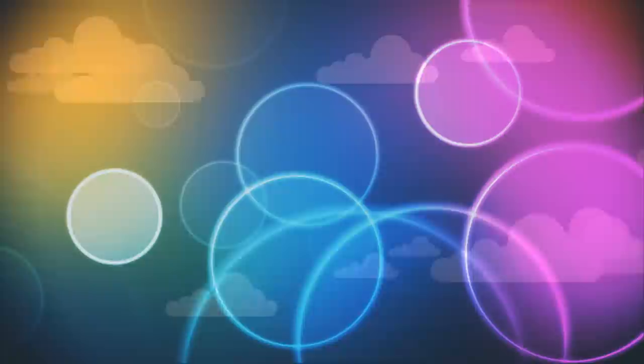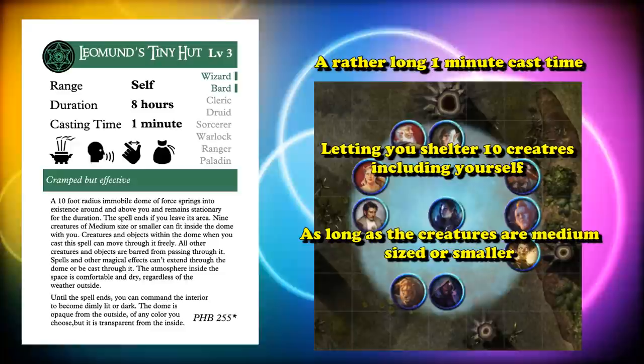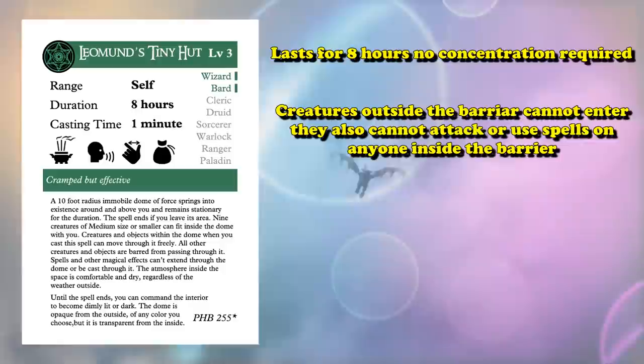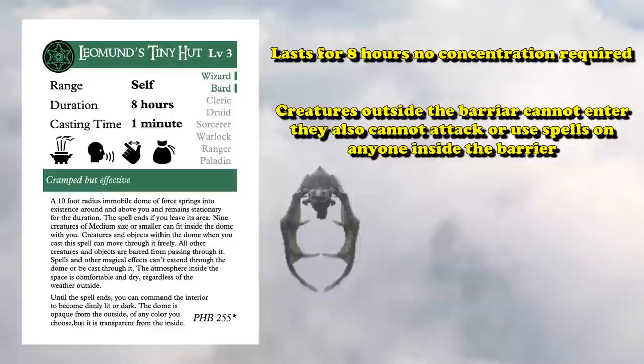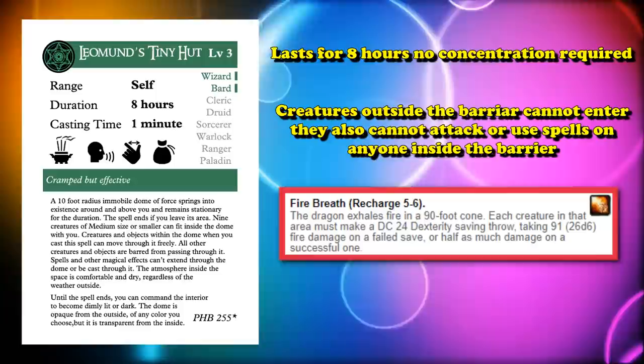At number 8, we have Leomund's Tiny Hut. This is a spell with a 1-minute cast time which allows you to create a 10-foot radius dome, housing yourself and up to 9 other party members of medium size or smaller. The spell lasts for 8 hours and doesn't require concentration. It prevents creatures outside that you didn't designate from entering the barrier or attacking anyone inside. However, technically a dragon's breath is not considered an attack or spell, so dragons can still fry you inside a Tiny Hut.